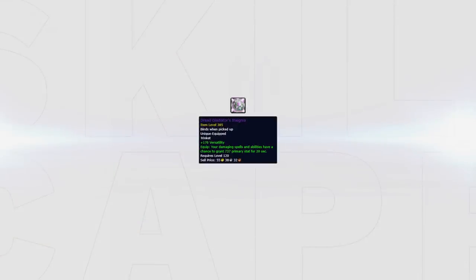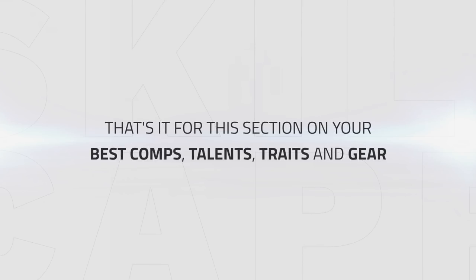A great alternative is to simply use a Dread Gladiator's Insignia, which provides half the strength on the proc but lasts for double the duration, meaning it's easier to line up with your burst. That about wraps up this section on your best comps, talents, traits, and gear.